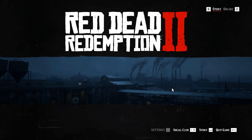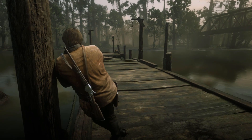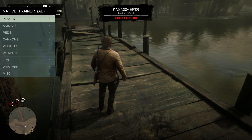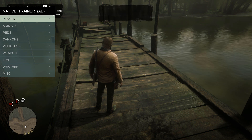Once you open up Red Dead 2, click story mode. Once Red Dead 2 is done loading, press F5. If the native trainer pops up, that means Script Hook is working for Red Dead 2.